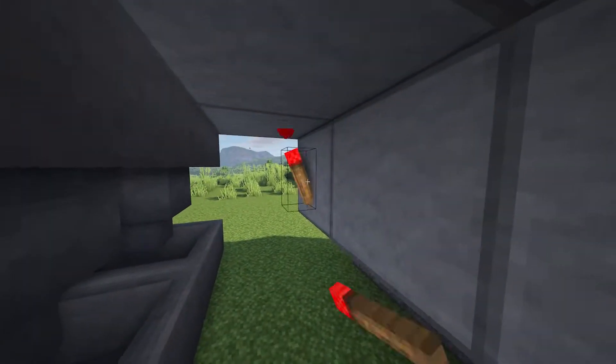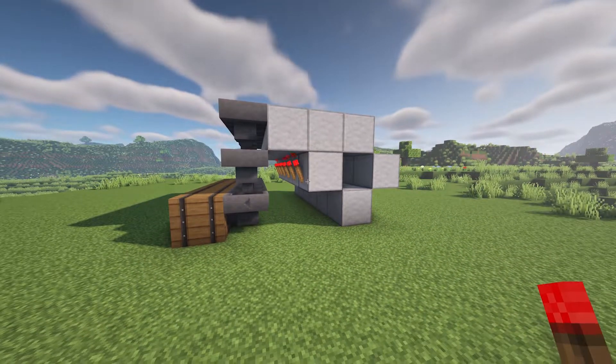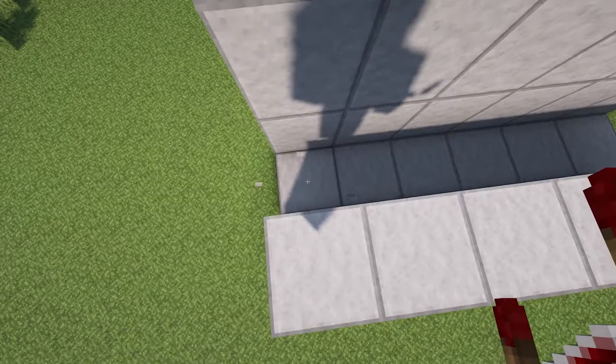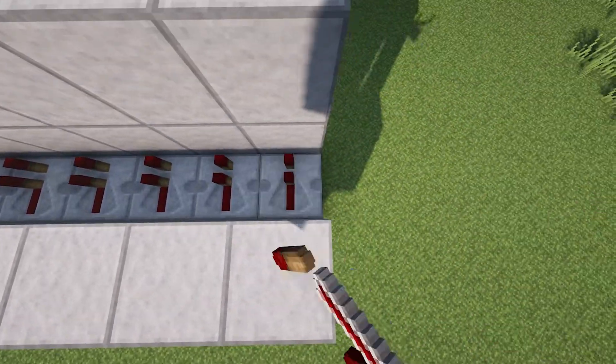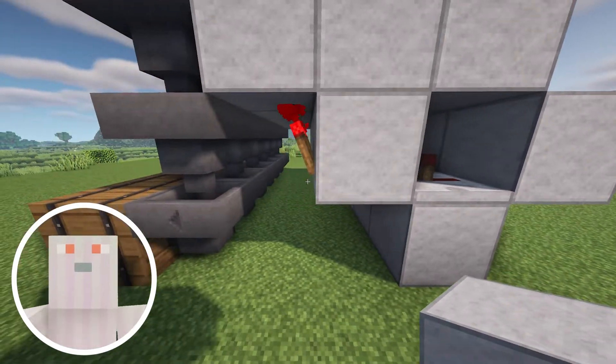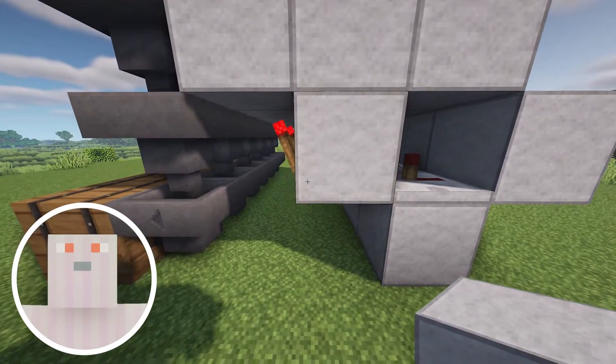Come along on the inside and place redstone torches. Now it's time to jump up. Break this block so we can get the redstone repeaters in. The redstone repeaters should face towards the barrels. Once they're in, cover the space back up — this is just to check, make sure the redstone repeaters are facing this exact same way.